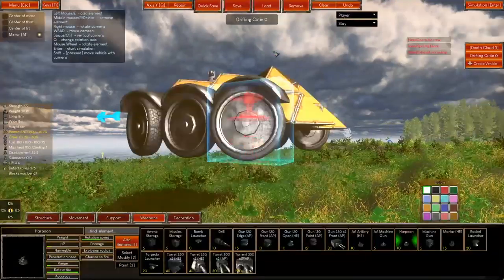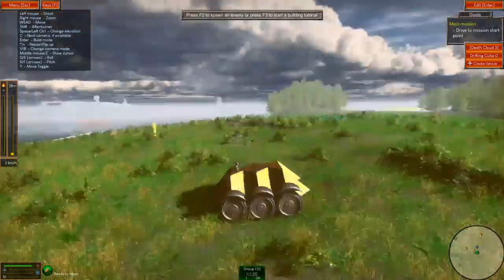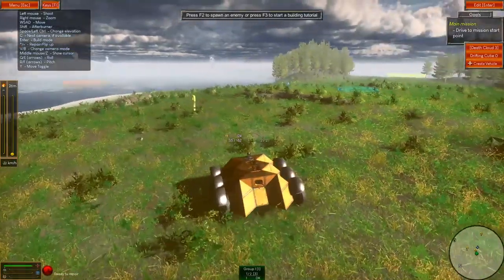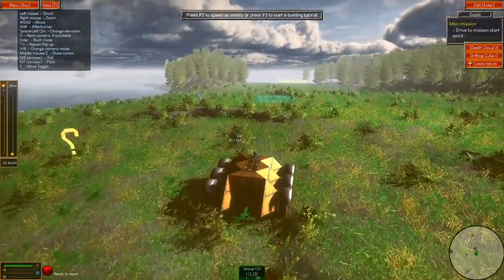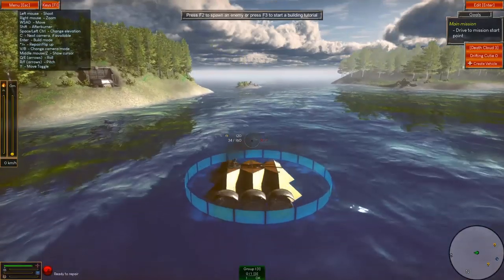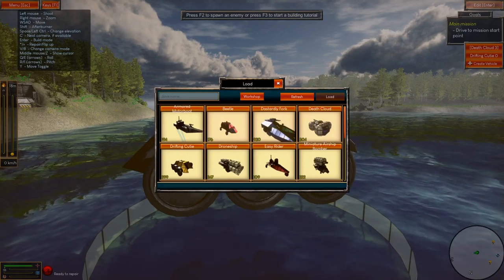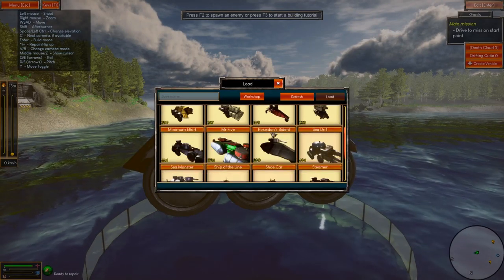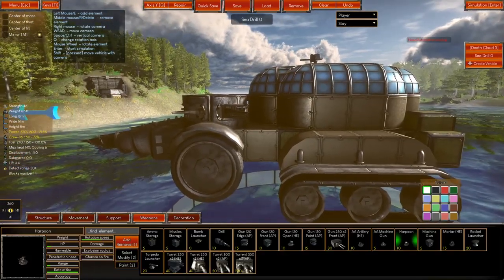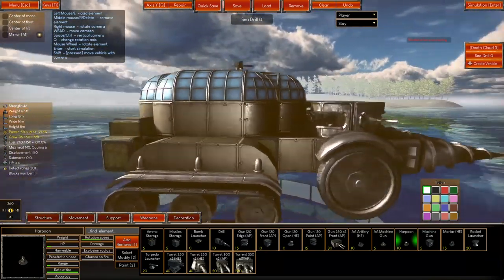Let's change vehicle — let's actually get into a boat. We can go into a teleport circle and teleport elsewhere. We actually want a boat. There's the deathcloud that attacked us for about two seconds. I'll try the sea drill because that's a good one — it's got propellers on the back so this should theoretically be both land and sea. Let's try it.